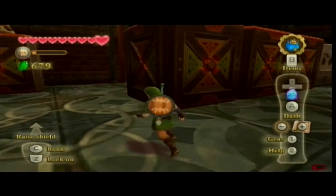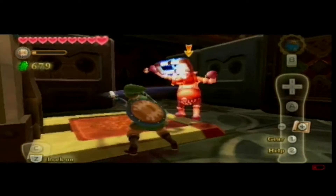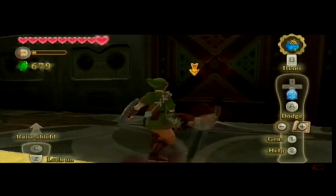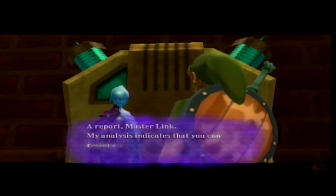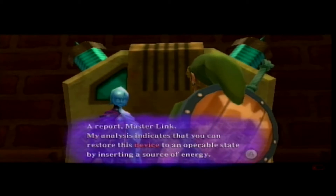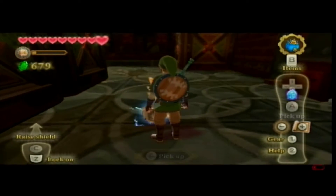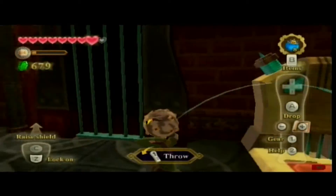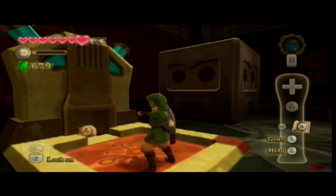Treasure chest, cool. I can't believe that Link just used the fucking potion on himself. Like, why? Focus on the enemy Link. I guess I just killed him for real then, not with the help of my shield. I report, Master Link - my analysts indicate that you can restore this device to an uproar state by inserting a source of energy. Let me guess... you pick it up. There we go. God, that's gonna be awkward when he grows up a hundred years later.